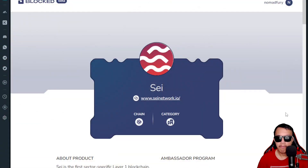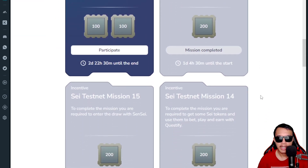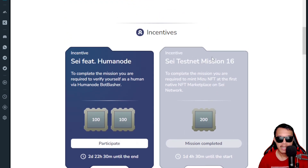Let's continue with the new missions. We are back right here on the Say and Set Device Testnet on the Blocked Beta. If you scroll down, you can see I've already completed missions 15 and 16.